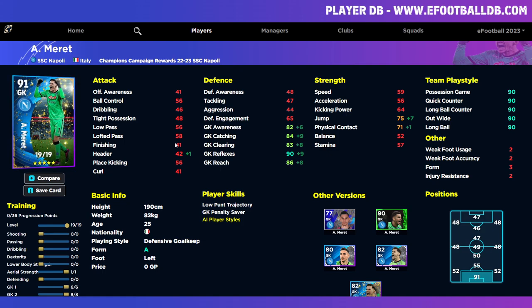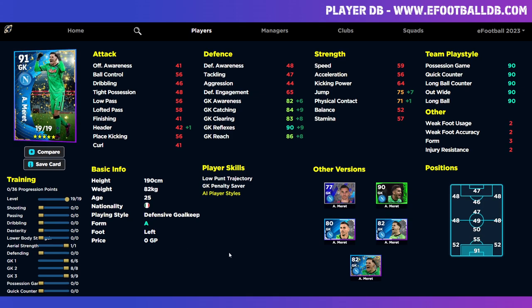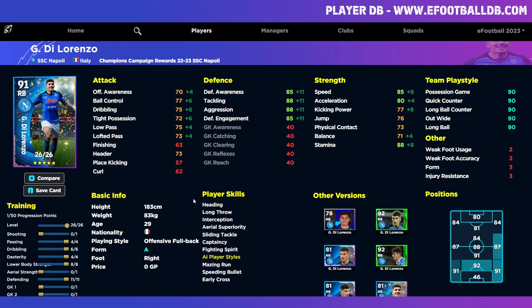Next up we've got the goalkeeper — very easy to train this guy up. He's got good solid stats across the board. 90 reflexes is where we always have our base, and then the rest is just six, eight, and nine into goalkeeper slots one, two, and three. He's just your traditional goalkeeper — fairly good, fairly tall, fairly solid defensive goalkeeper with a left foot and low punt trajectory.